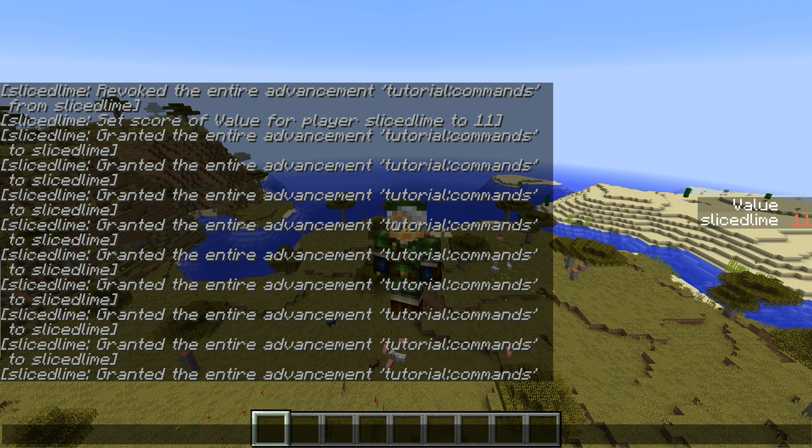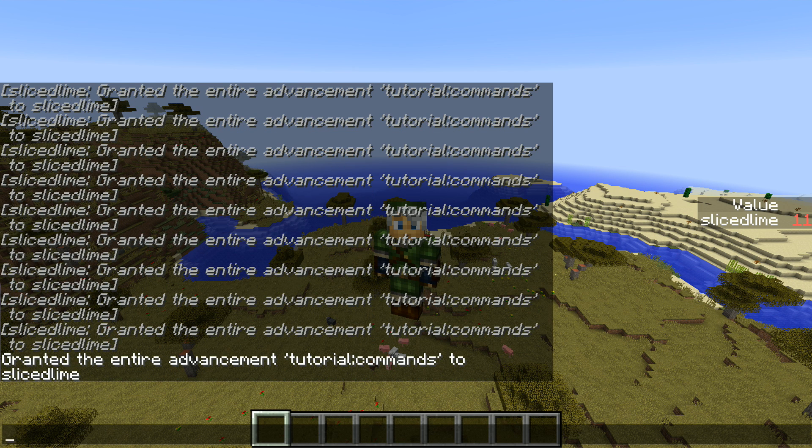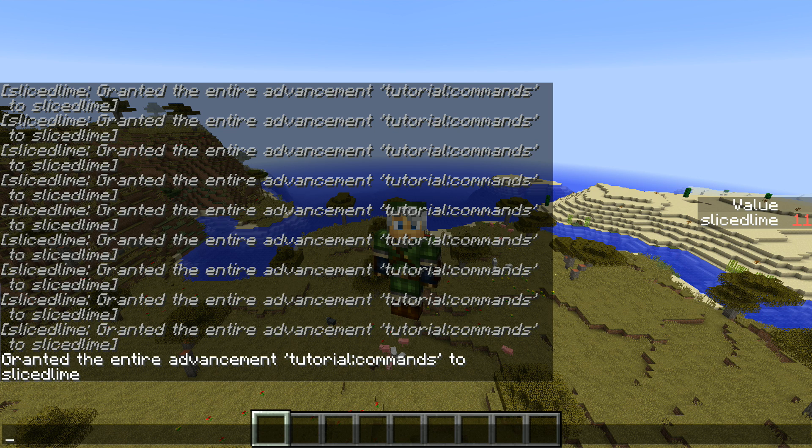If you are a programmer and you know programming constructs, you might realize that this is not a normal loop. This is a recursive function call. What that means is that we're not entirely running this in a loop — we are actually starting the commands over, and then going back to where we were once we're done. So that brings us to function calls. We can actually make proper function calls in this model of running commands.